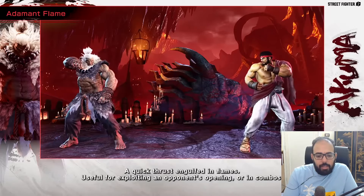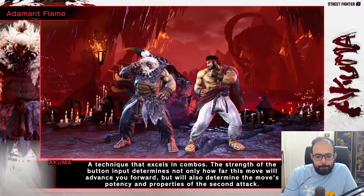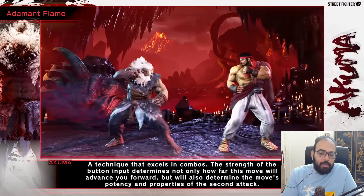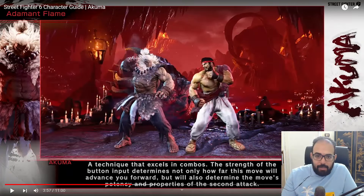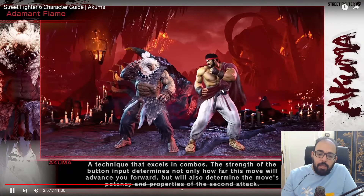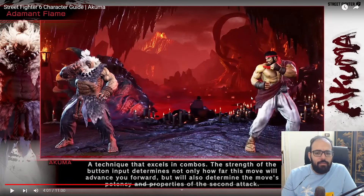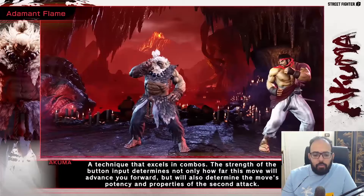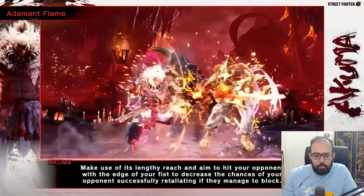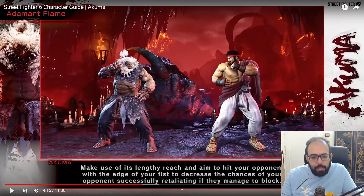Adamant Bash — that is a new special, a quick thrust engulfed in flames useful for exploiting defense. Light just keeps them standing, so you can use it to go for standing resets. The medium knocks them down. This is like his move from Tekken 7. The heavy will launch, and we've seen in the trailer that the OD version does a wall bounce.